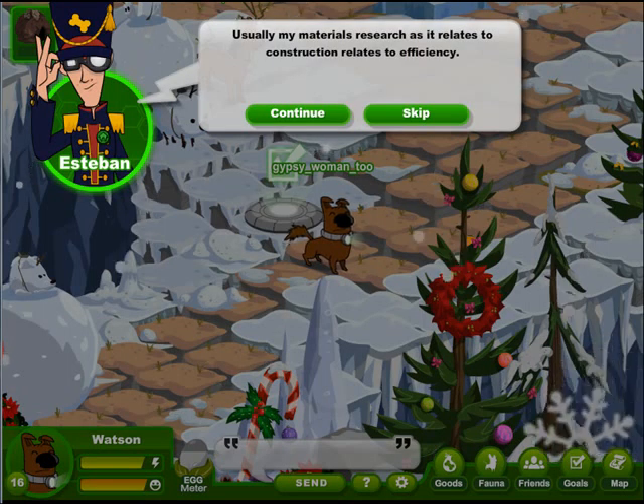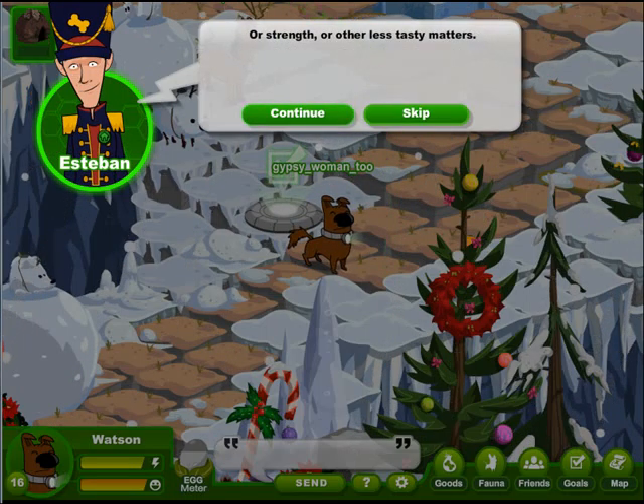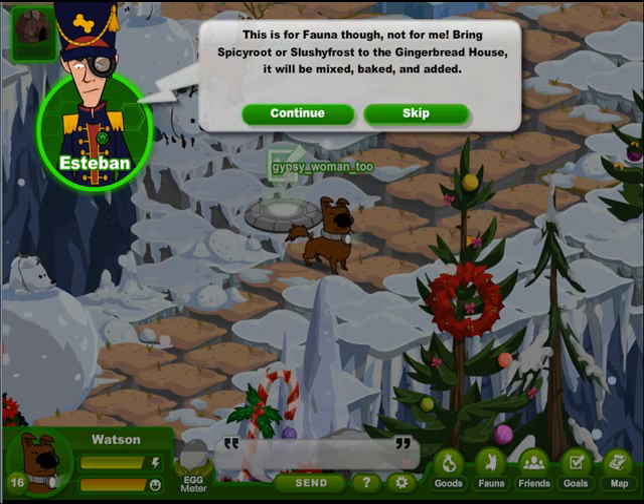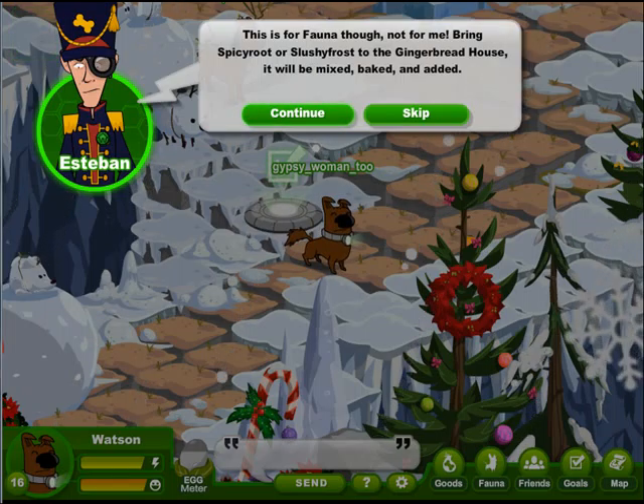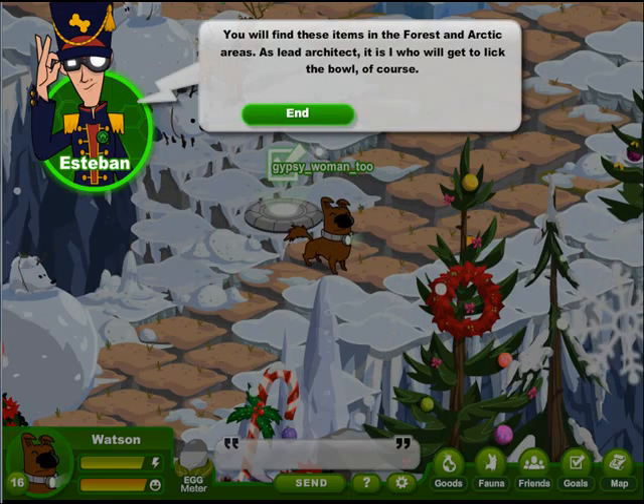Tengo hambre. Esteban says: Usually my materials research as it relates to construction relates to efficiency or strength or other less tasty matters. This is for fauna though, not for me. Bring spicy root or slushy frost to the gingerbread house. It will be mixed, baked and added. You will find these items in the forest and arctic areas. As lead architect, it is I who will get to lick the bowl, of course.